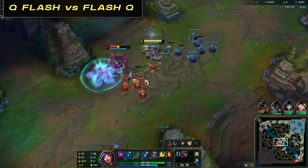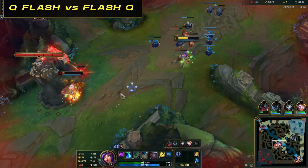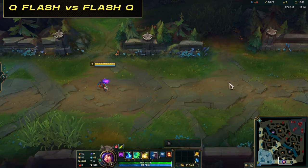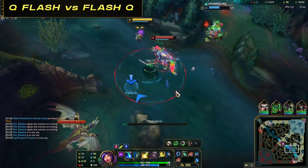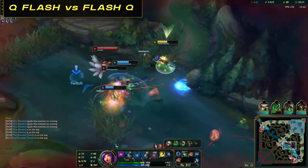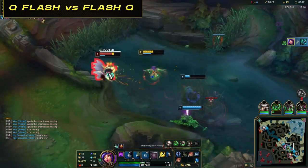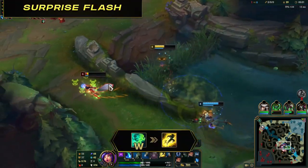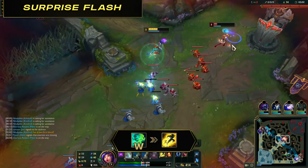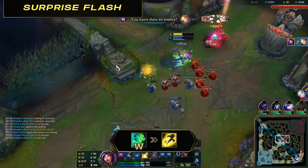Flash Combos: Q flash or flash Q. Anytime you want to extend the range of Q to finish off a low HP enemy, you'll almost always want to flash then Q — if you Q then flash but your Q is still out of range, you simply won't cast Q. One advantage of Q-flash is while you're in a clutch fight or being chased: you can Q the enemy close by, then instantly flash away, doing damage to whoever's fighting or chasing you then flashing to safety. Surprise flash: W then flash while invisible. You can actually flash while invisible to surprise enemies, whether to land another ability or simply auto attack to finish off a low HP enemy. They can't see the flash animation while you're invisible, so there's a good chance they won't even know you flashed.